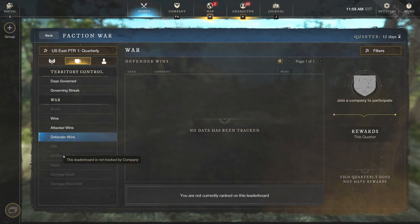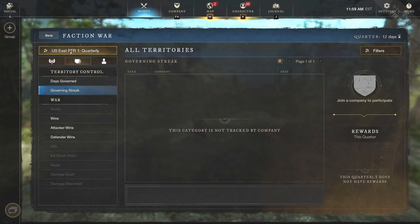For wars, you can search by wins, total attacker wins, defender wins, kills, kill-death ratio, damage dealt, and damage absorbed. The one thing I don't love is wars having damage dealt and absorbed, because you're going to have people stat padding. You want to win the war overall — you don't really want to see people going straight for kills or straight for damage dealt.